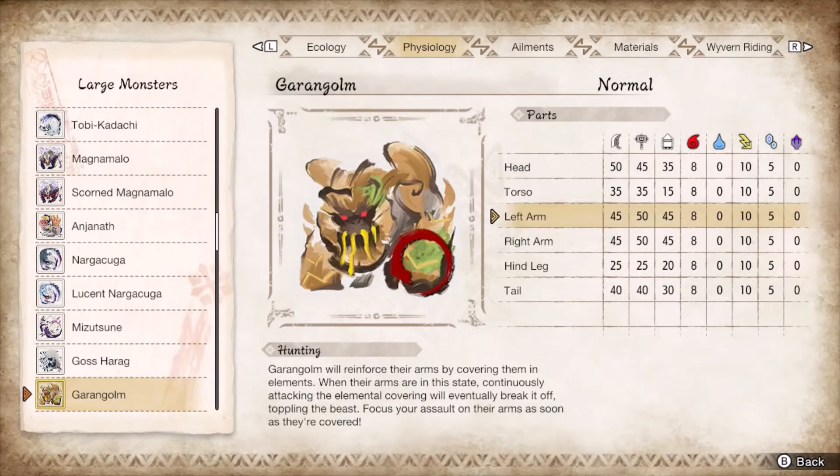Garen Golem is here by technicality. Targeting the water arm is the only reason to justify super spam with thunder, otherwise it's spinning axe city. It has a mixture of arm swipes, charges, and belly flops, but nothing our shield can't handle.